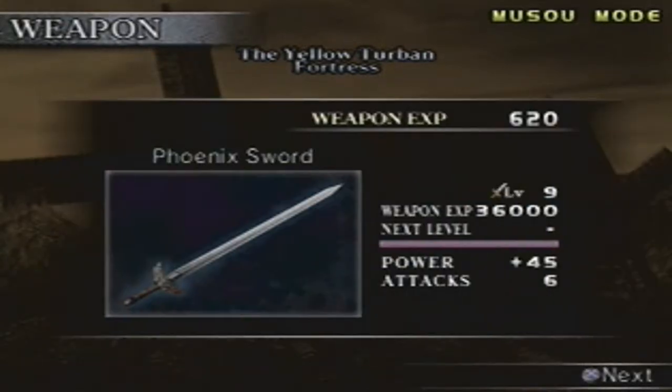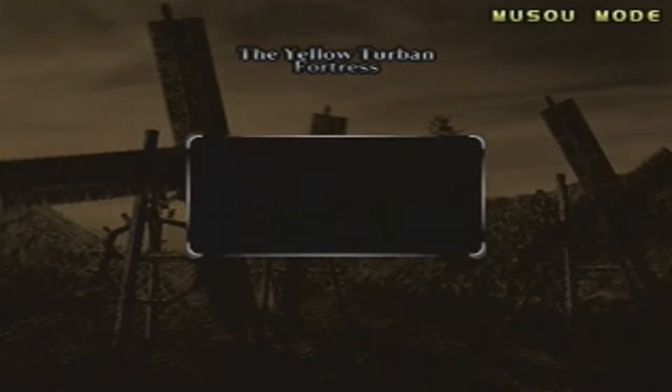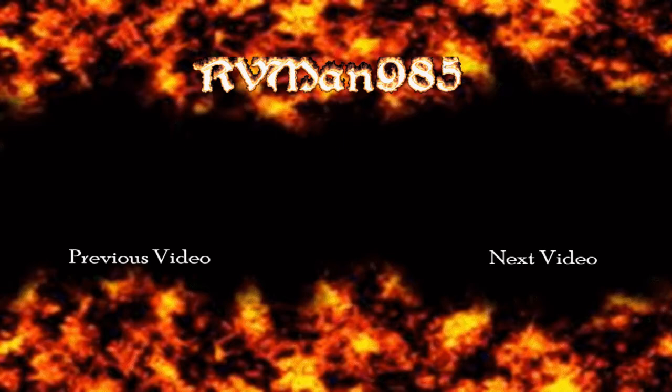Zhang Bao is actually the easier of the three brothers. More importantly, this place and the rest of the Yellow Turban Rebellion is actually pretty easy — and I even maxed out my bodyguards, so they're in the best shape they could be. It's going to be easier to deal with the Yellow Turban Rebellion because we took out both the Menace and Fortress stages and defeated the enemies there. I'll see you guys in Part 3. This is RVMan985 — peace out.